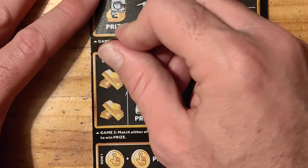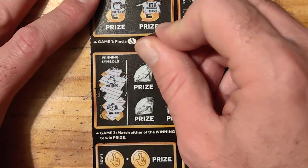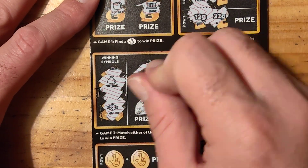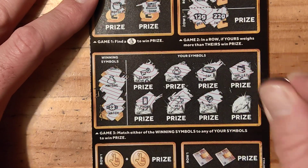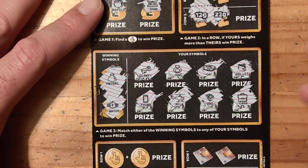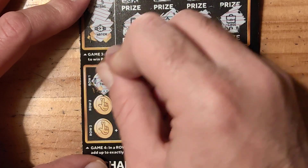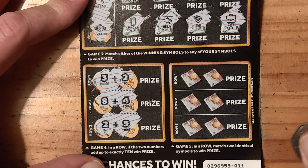A match, a money bag and a watch. A key, ring, car, wallet, phone, helicopter, a wad, and a case. 3 and 2, 8 and 4, 2 and 9.